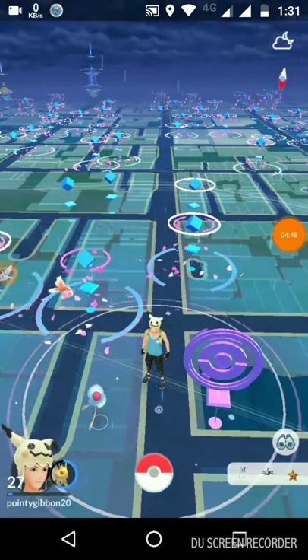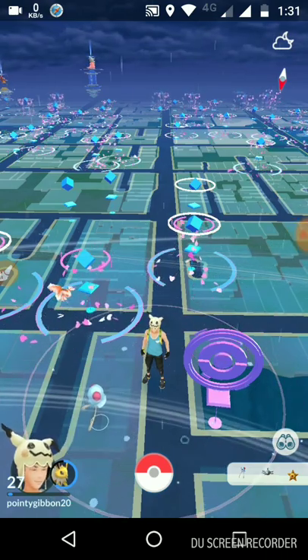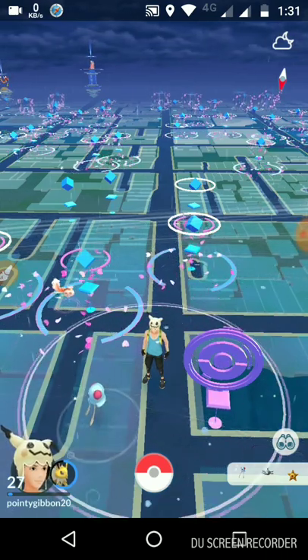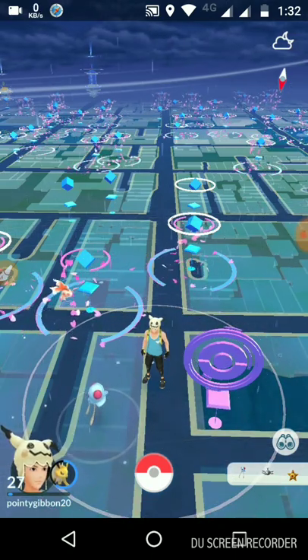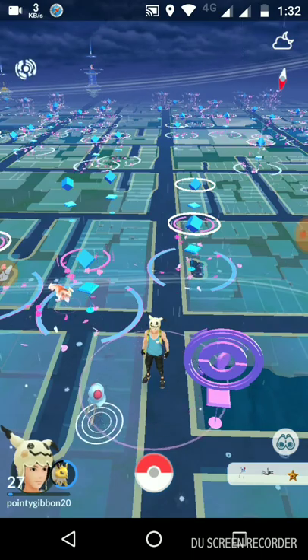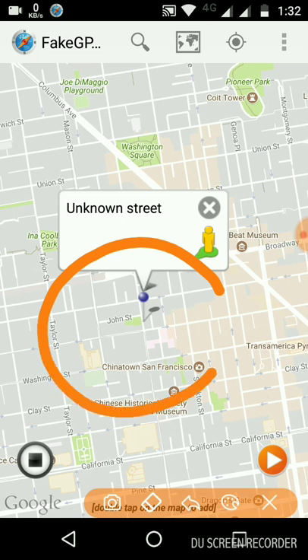So guys, just be patient — this is the location where you can find Ditto very easily. No need to panic, no need to go anywhere. I'll show you again: we are here and we need to go to that area. Only in that area can you find Ditto.